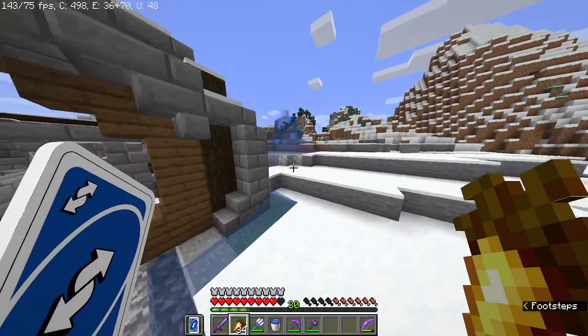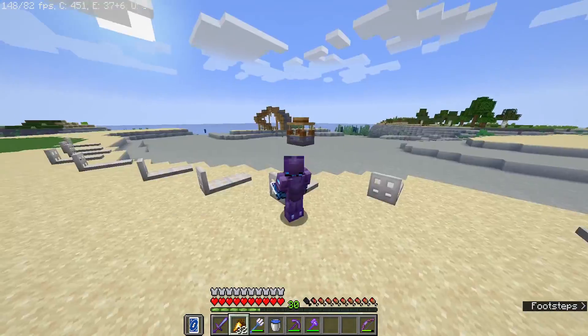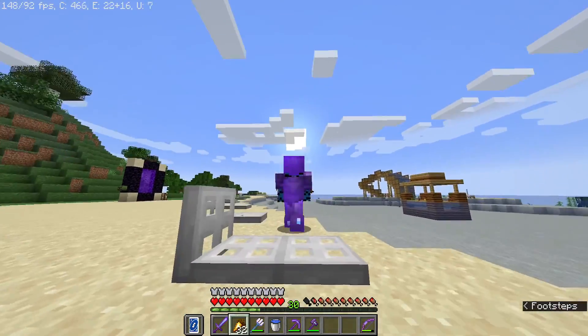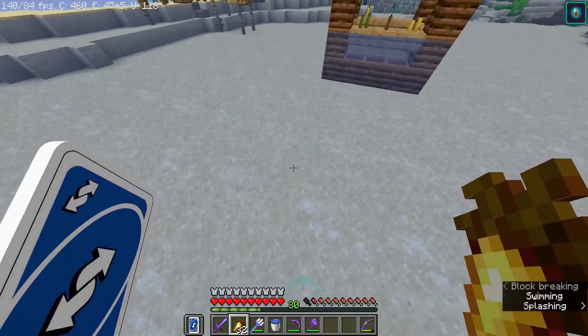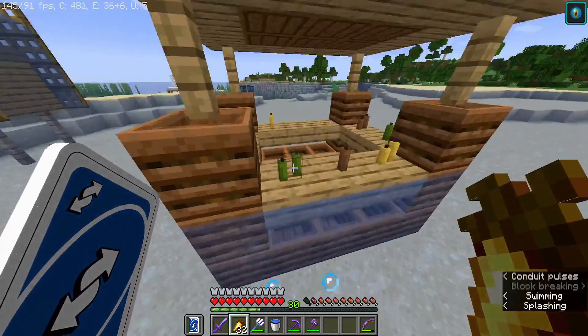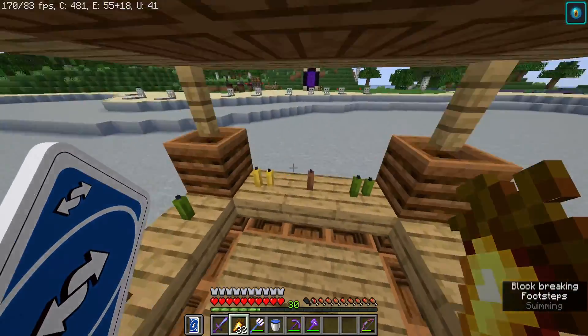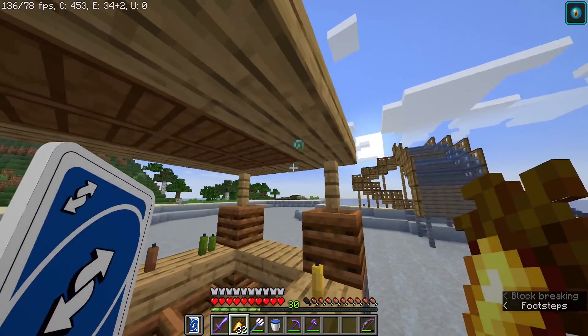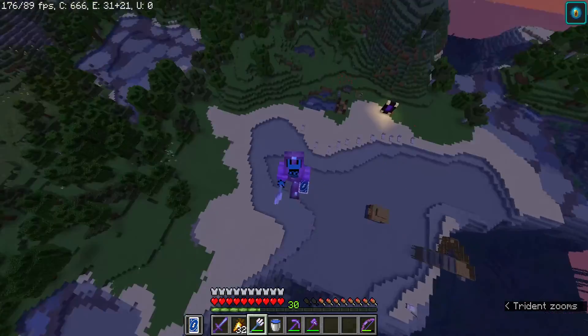So the next stop is the lagoon. This is my lagoon — I made it almost fully artificially by placing blocks and having sand above it. I even got a conduit in here. I got a water slide over there. I got a little tiki swim-up bar with some alcohol.